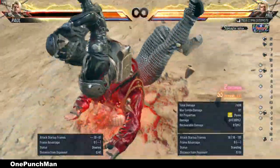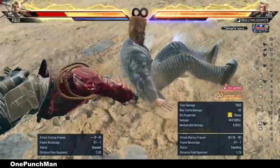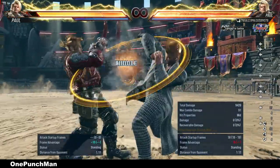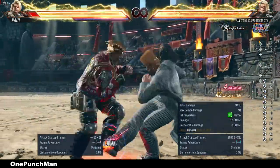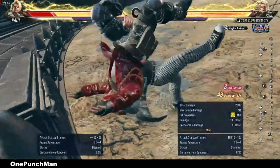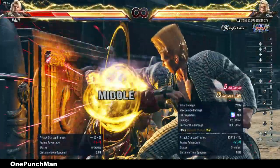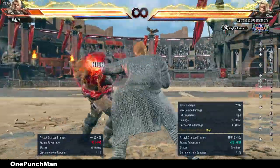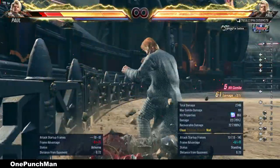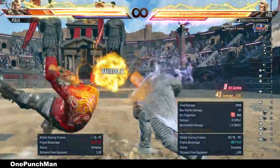For wake up mid kick, down forward 4 will counter. For low kick, you can do death fist too. If you get a counter hit back 4, that's the best place to do running 2. You can use it on the wall directly, but it does less damage than other wall combo options. If you hit it from a little to the side it can wall splat, and you can do a combo there, or convert it to a side wall combo.